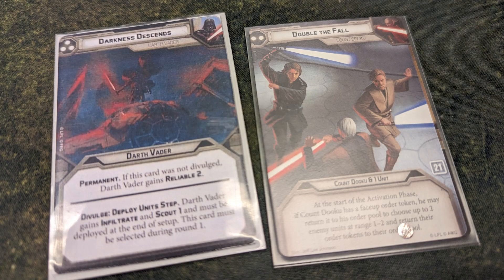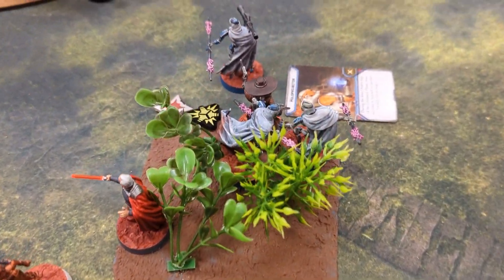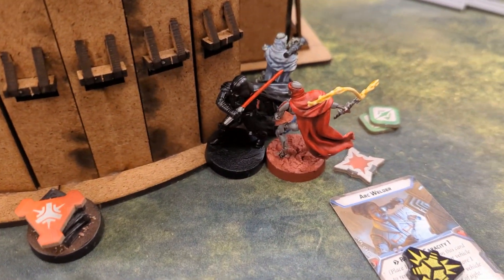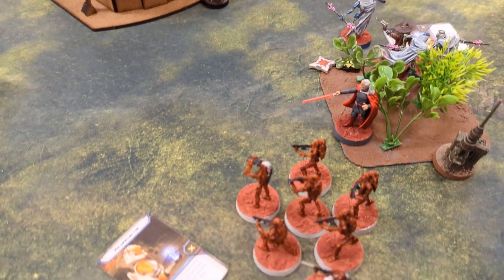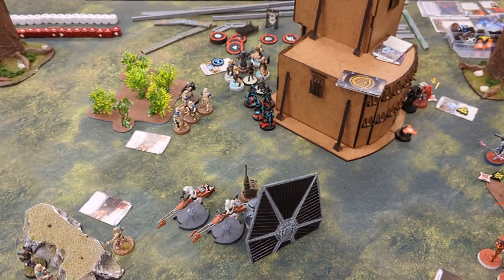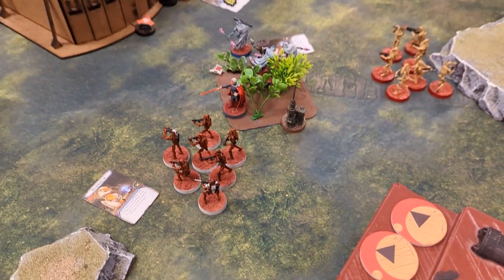Round two, he played Darkness Descends and I played Double the Fall. Even though there was nobody within range two of Dooku to put their token away, it was still the best option I had. At this point I'm already three activations down. Cad Bane and all my guys are trying to push up but can't get far enough to do anything. Vader can pull those guys over there. I did shoot one bike off the roof, but the other bikes are coming around for another pass, the Snow Troopers are taking potshots, and I haven't really done anything except kill a bike.